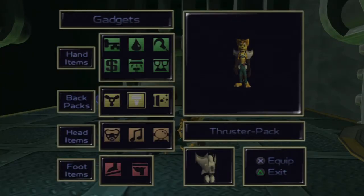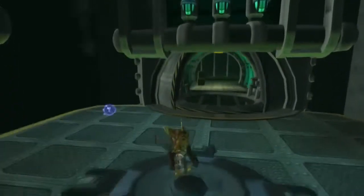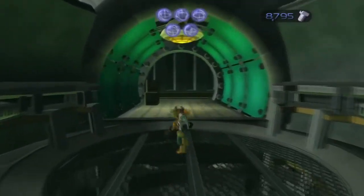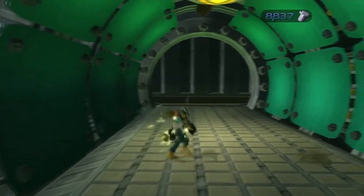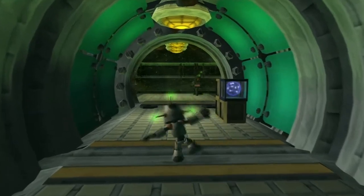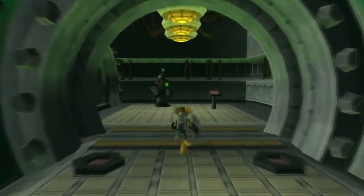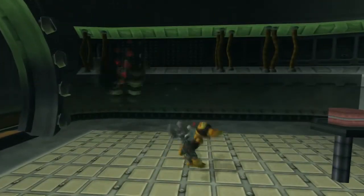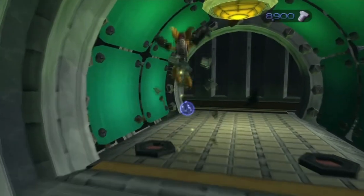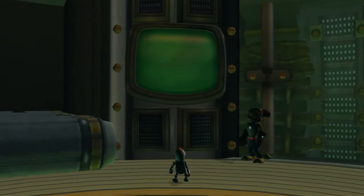You have to use your thruster pack here. So if you have your other pack equipped, you have to switch to the thruster pack. This is actually the last room we're going to go into before we get a cutscene. The cutscene is in another room on the left, so we'll go into that after we take out this robot and get the bolts you can see inside there. Enough talking — let's get into the cutscene.